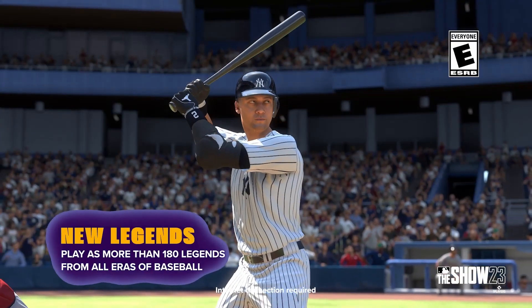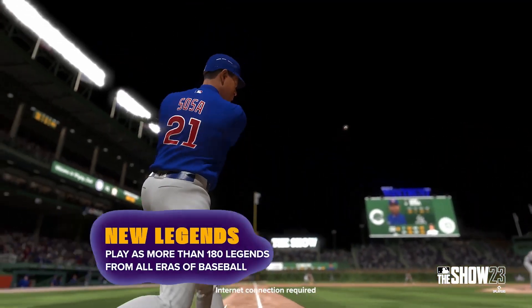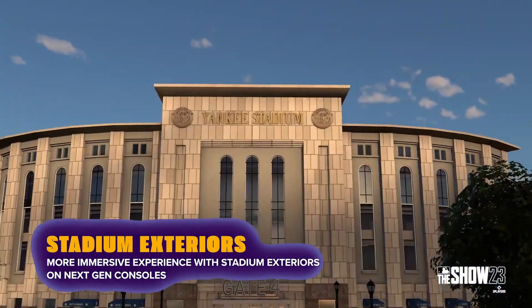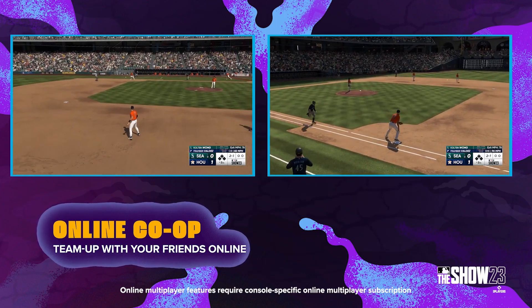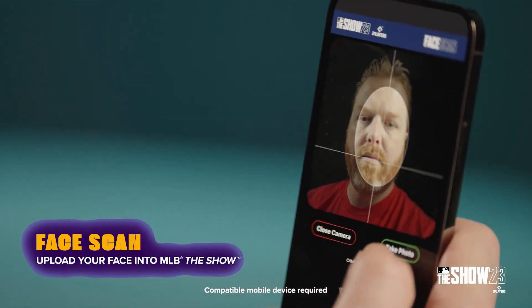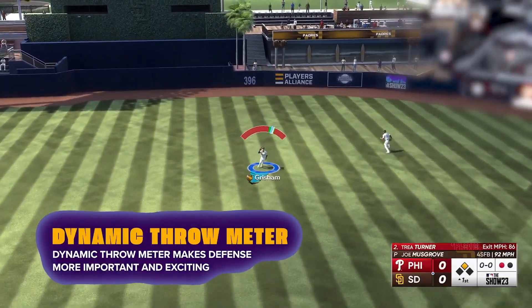New features this year include Storylines, a fresh game mode that shines a spotlight on the Negro Leagues, featuring eight players including Jackie Robinson, Buck O'Neil, and Satchel Paige, along with many other greats. Additionally, Core Seasons in Diamond Dynasty now lets players snag 99 overall players on day one, with new seasons launching every six to eight weeks. Two-way position players such as Shohei Ohtani can also be used both as starting pitchers and as designated hitters in player lineups.